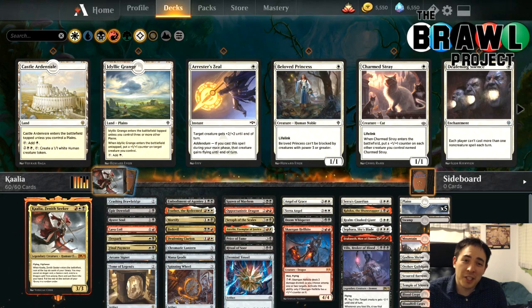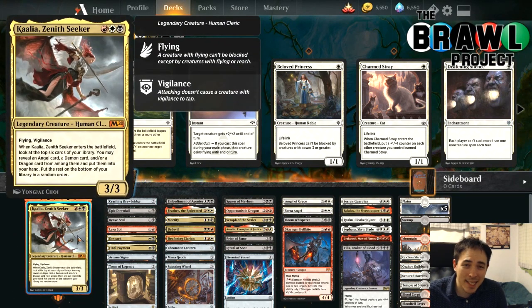Hello and welcome to the Brawl Project. Today we're going to be doing a deck tech of Kalia Zenithseeker and playing a few games with this deck. It's a really sweet one — if you like looking at the top seven cards of your library and picking up cards to put in your hand, this is a good deck for you.